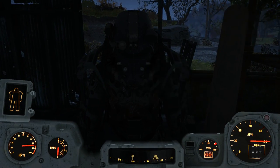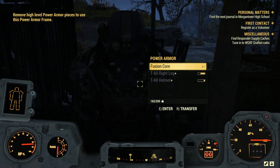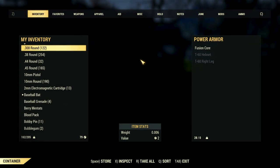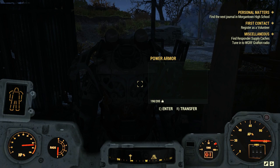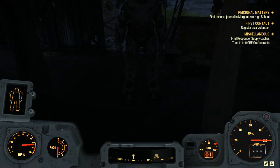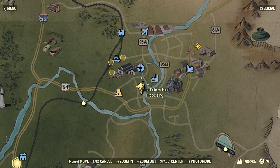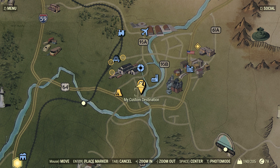There we are — there is the second power armor set. I'm showing this location because it's quite close to Vault 76. Taking all the parts off of it you can also take the power suit if you want. I'm going to leave this one here, but this is its location — right next to the train station and train yard.